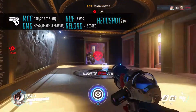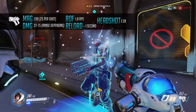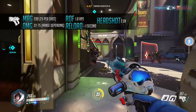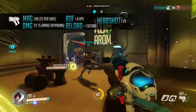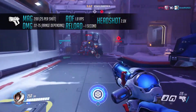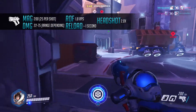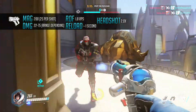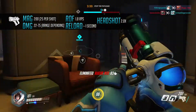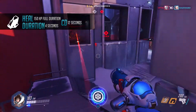May's secondary fire on the Endothermic Blaster is the Icicle projectile — this is May's primary means of damage. The Icicle projectile shares the same ammo capacity of the Frost Stream at 200, however each icicle will use up 25 rounds. Damage on the Icicle projectile comes in at 22 at maximum range and 75 at close range. The fire rate is 1.8 rounds per second. Importantly, this fire mode does have Overwatch's headshot multiplier of 2.0.